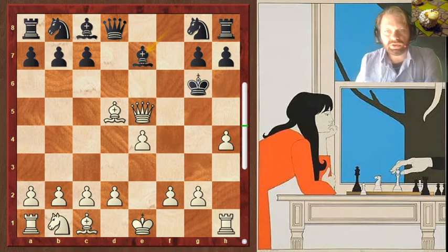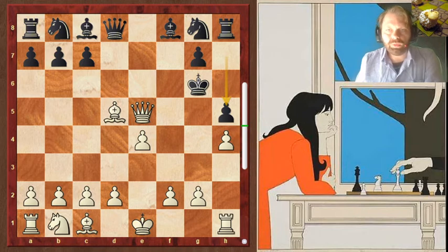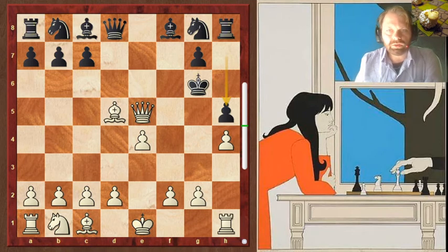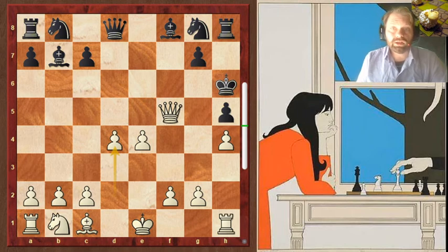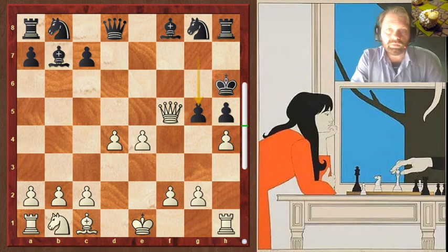So we should stop the threat white has, and black can try h5, giving a flight square for the king and stopping the move h5. Now we have the beautiful move bishop takes b7. I just explained that the point of d5 was the square on f5. If the bishop takes on b7, then the square on f5 is not defended anymore. Check, and after king h6, d4 check, g5 — you could play bishop takes g5 check and win the queen, which will win the game absolutely. But there is a stronger continuation with two very beautiful mates potentially.